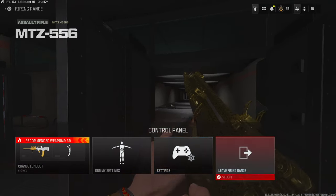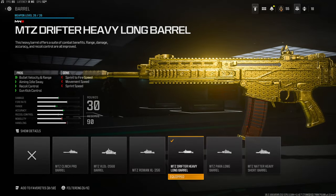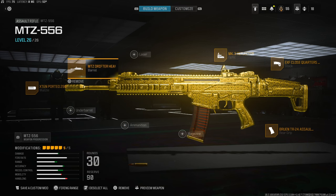On the barrel we're going to be using the MTZ Drifter Heavy Long Barrel for bullet velocity, range, aiming out of sway, recoil control, and gun kick control. The cons are sprint to fire speed, movement speed, and sprint speed. On the optic, this is personal preference — you can change it out with whatever you want, or keep the same class setup I'm using with the MK.3 Reflector. That's going to do it for this class setup.